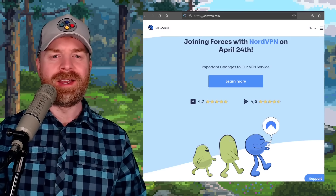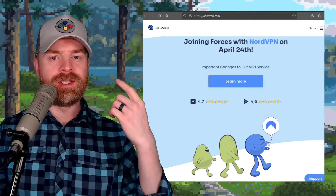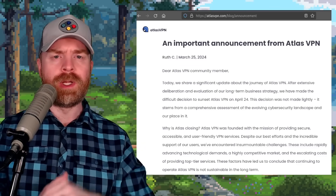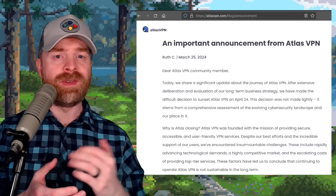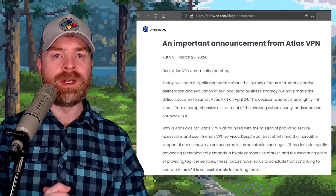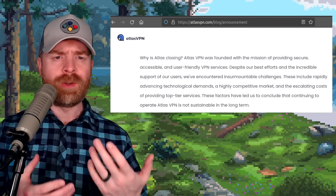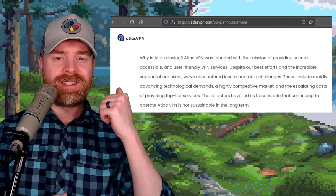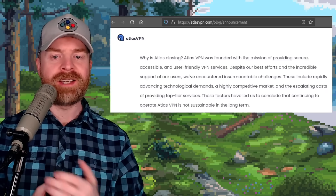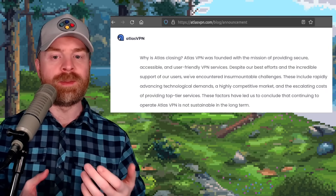Next up, we're talking about VPNs. It appears that Atlas VPN is closing its doors on April 24th. They say it's joining forces with NordVPN — Atlas VPN's sister company. I'll drop a link to the full announcement in the description below. If you've got an Atlas VPN account, you'll be migrated over to NordVPN until your subscription runs out, and auto-renew will be turned off. As for why Atlas is shutting down, they say they've encountered insurmountable challenges, including rapidly advancing technological demands, a highly competitive market, and the escalating costs of providing top-tier services.